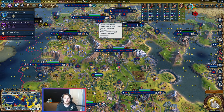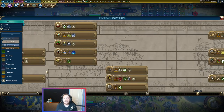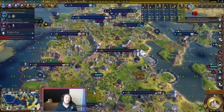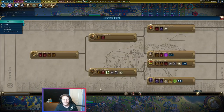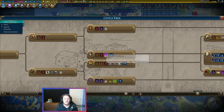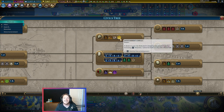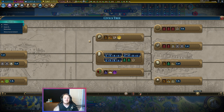It is just good to know that's where the cost comes in. It makes sense from a game design point of view to have all districts available early so we can customize our experience, but building a Diplo Quarter means you may not be building a campus, a holy site, an encampment, a harbor, or a commercial hub. There are so many options — government plaza, preserves, theater squares, entertainment complexes. We have about nine district options at this point in the game, which makes it tricky.